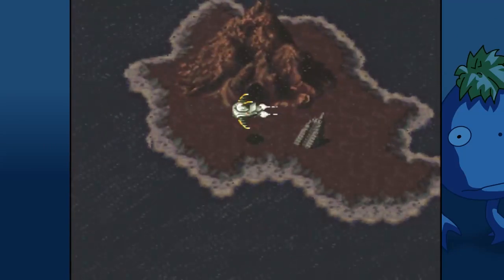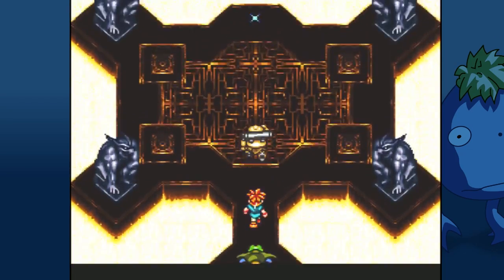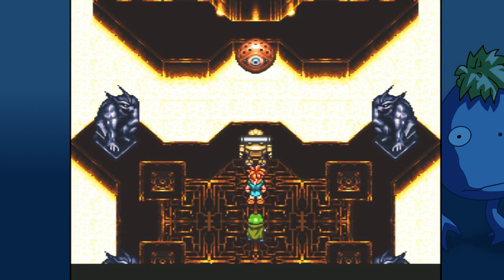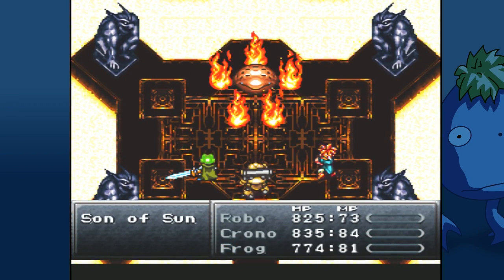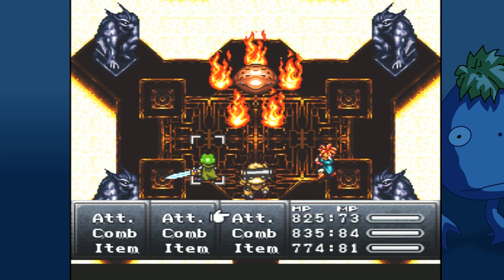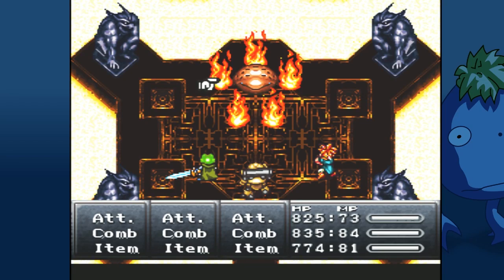And if we fail here, we'll just go find some ruby vests. I should've saved, right? Let's go ahead and save outside the Sun Palace. That was a rough fight, by the way. Just real, real rough. It started out good though. I'm gonna go bottom left, 'cause that's my boy.